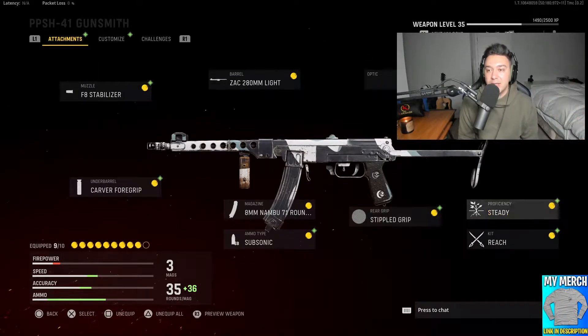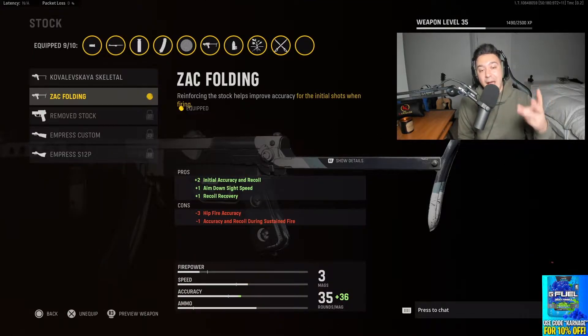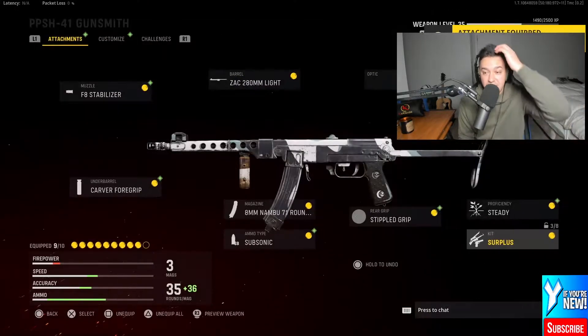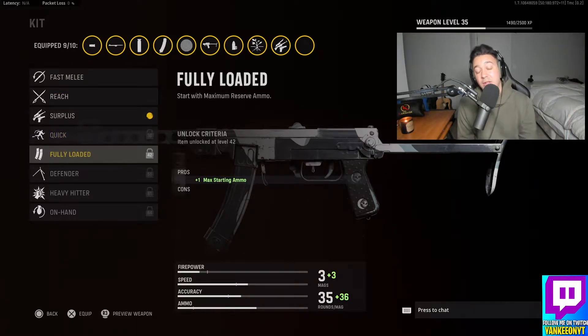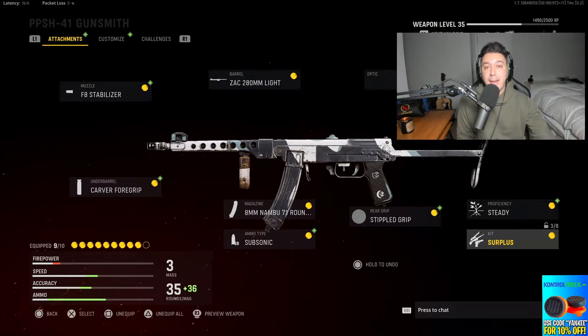Moving on to the stock, we have the Zac Folding, which gives us a plus two in initial accuracy and recoil, aim-down-sight speed, and recoil control. We also have Steady to reduce movement speed penalties. For the last perk, I'm going to put Surplus on so we can get a little more XP for our kills, since we're at such a low level that most of the good ones aren't unlocked yet. Once we unlock Fully Loaded, that's what we'll throw on instead. That is the class setup for a low-level PPSH — we'll update it once we level the gun up more.